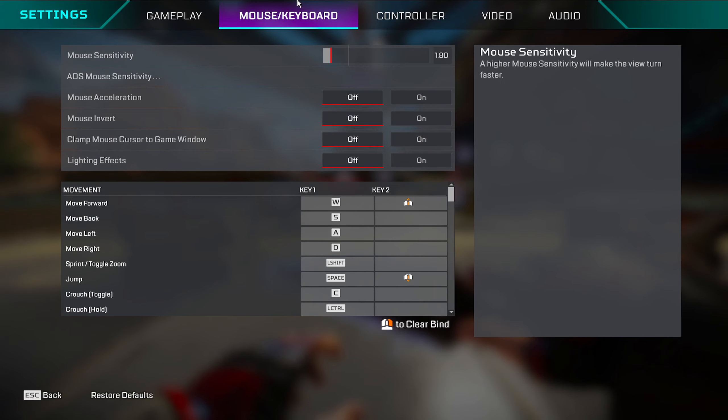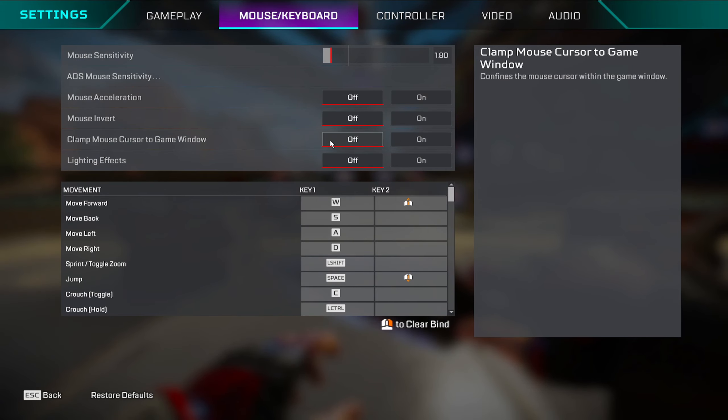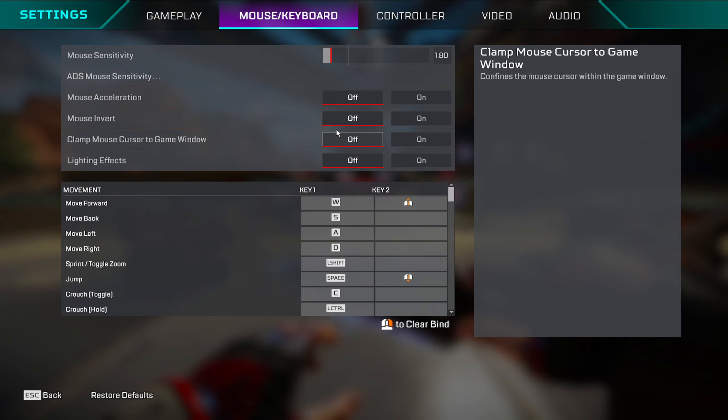Mouse and keyboard settings — this is what people care about most. Keep all mouse acceleration and mouse invert options off — you don't need any of that. For mouse sensitivity, I play anywhere from 1.7 to 2.5 on 800 DPI. My polling rate is 1000Hz, Windows sensitivity is 6 out of 11, and my lift-off distance is 2.